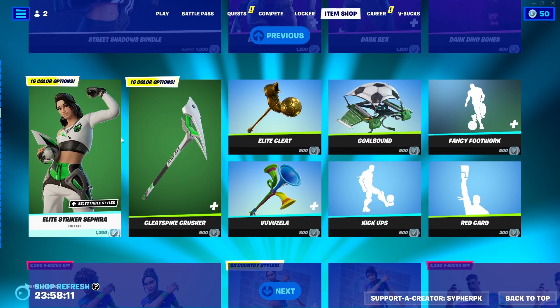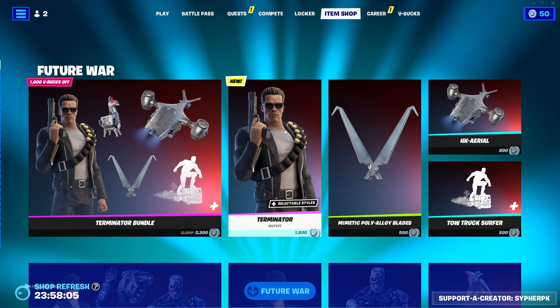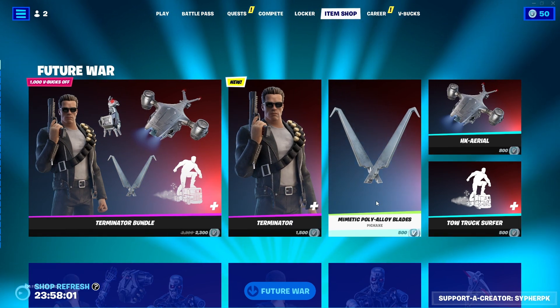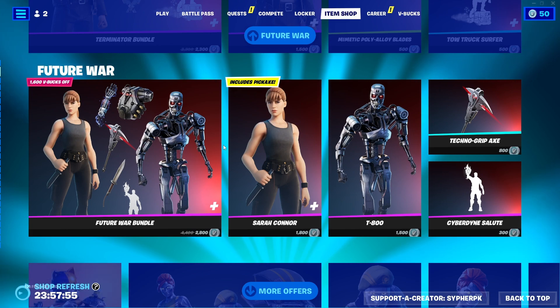We also have the same Elite Striker from last night as well as all the other bundles. So pretty good shop tonight overall. We got the brand new Terminator skin with the emote, pickaxe, glider, and back bling. Let me know if you're going to cop it in the comments below, and don't forget to like and subscribe. Peace out.